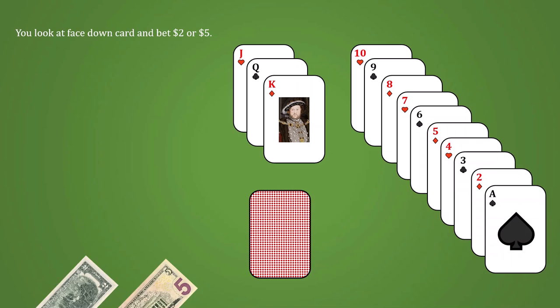Your opponent does not see what you're holding and only sees the bet that you've placed down. From there, they have to make a decision whether to fold or raise. If they fold, they must pay you an amount of money equal to your bet. If they raise, what happens next depends on the card that you're holding.